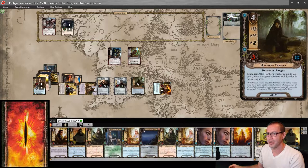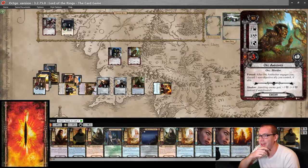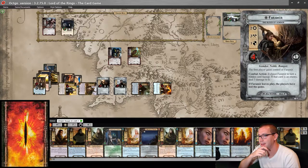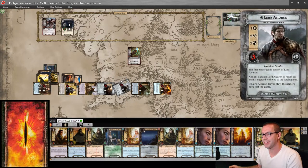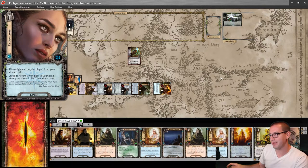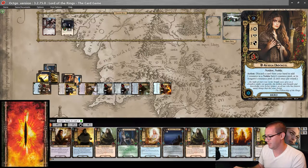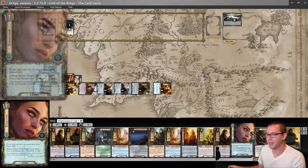I forgot the Archery, which was going to go on Northern Tracker. Now we need to fight back. Here is three, six with Faramir to kill the Brutal Uruk. Arwen plus Alcaran is three, four, five — enough to kill the Orc Ambusher. And one, two — draw two back with Elven Light.